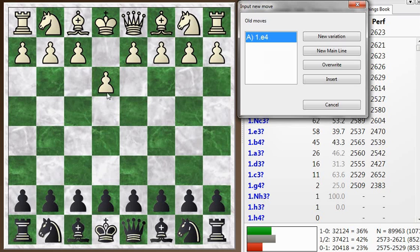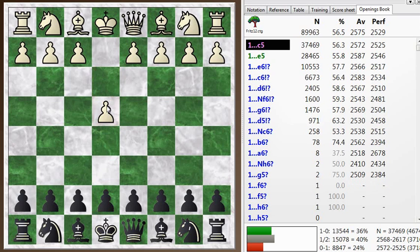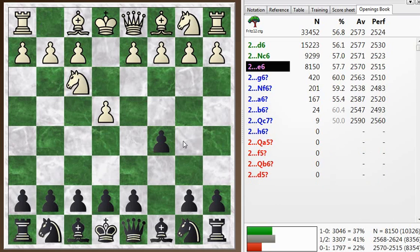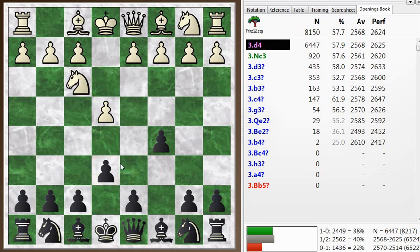My opponent played E4, and I finally got the chance to play the Khan Sicilian, which I've been meaning to play for a while. It starts out like a normal Sicilian with C5, Knight F3, and then instead of following up with D6 — which can lead to classical lines such as the Najdorf, the Dragon, the Scheveningen — or Knight C6, leading to things like the Sveshnikov and Kalashnikov. The third choice here is E6, and this leads to either the Khan or the Timonov Sicilian. The main way of playing this is D4, opening things up — the open Sicilian.